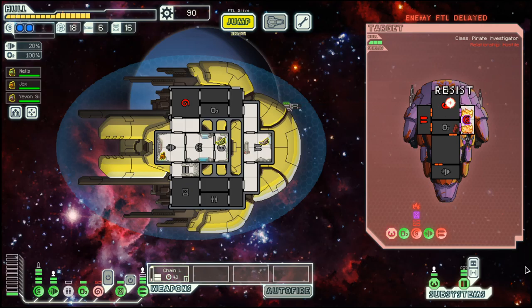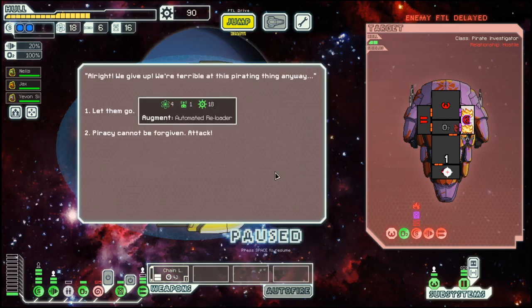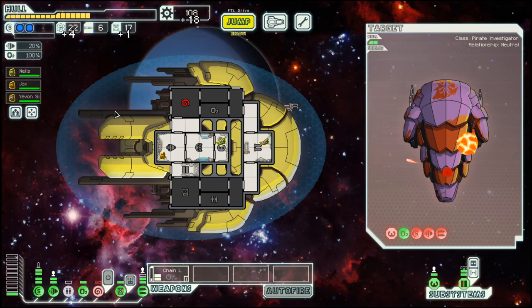Let's alternate between shield and weapons. That one died. I still have three hull points to go. Automated reloader — this augment allows you to load faster. Let them go.